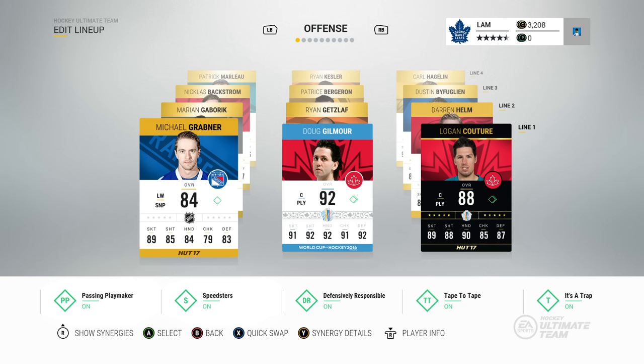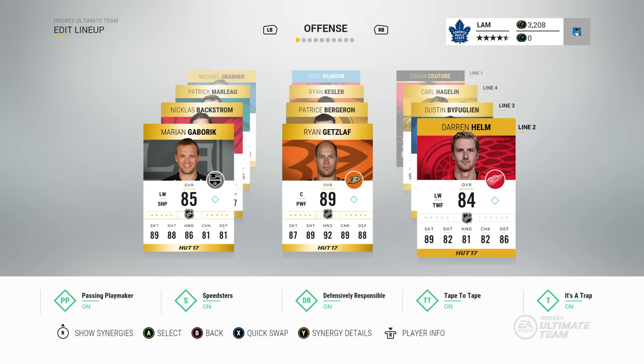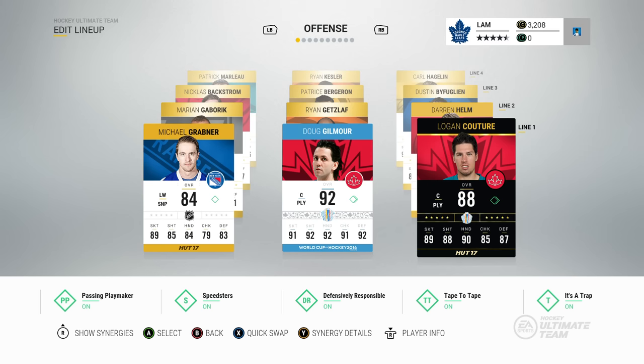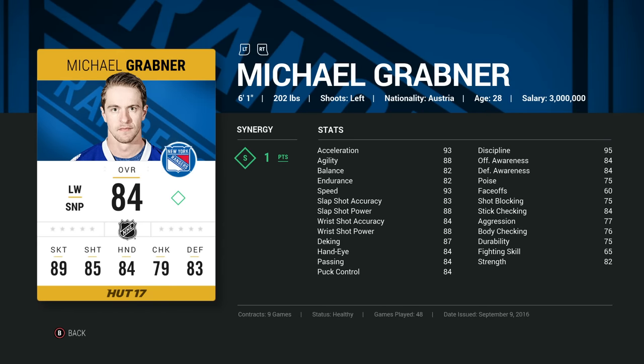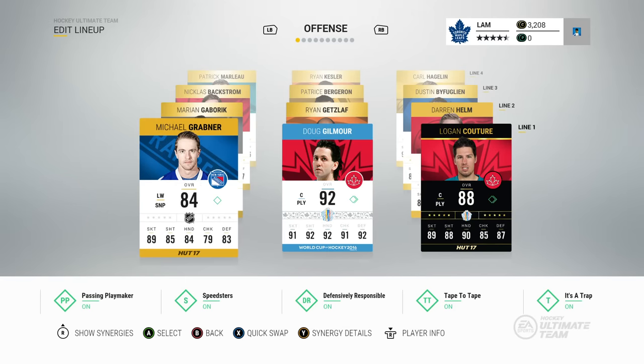It's worth talking about the two non-rare goal players I have on this team: Michael Grabner and Darren Helm. Although their overall stats aren't that high, just take a look at their skating category — 89 skating and 89 skating. They have identical skating categories: 93 acceleration, 88 agility, and 93 speed. Grabner and Helm compete really well against some of the best players in NHL 17 HUT, and although they don't have the best shot or checking, they are solid players you can pick up for three or four hundred coins each.